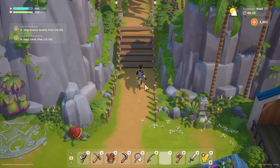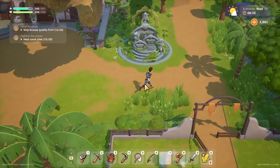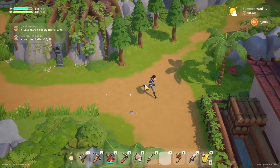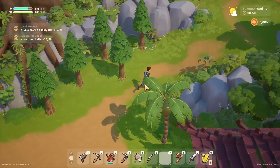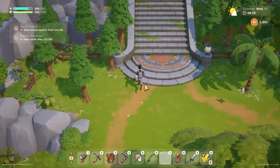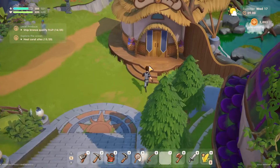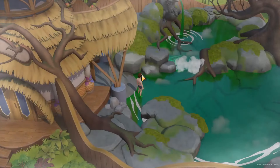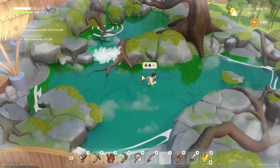Maybe head over to the hot springs real quick. We only need a little bit, then we'll get our day started. It's right up here I think — I always get lost around here. There we go. Lovely. Tell me if we get the quest to make this better though. We don't have quick travel so it is a little slower. Let's just top it off here real quick. And we are up to 501 stamina now. Nice.